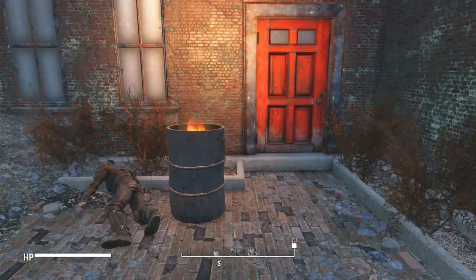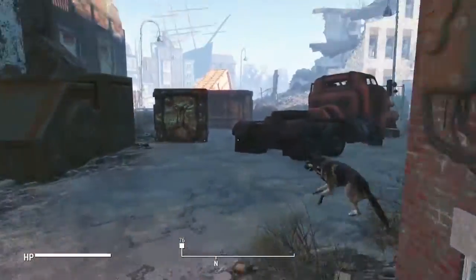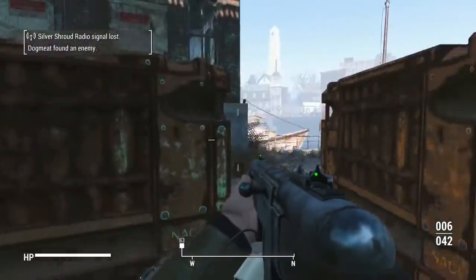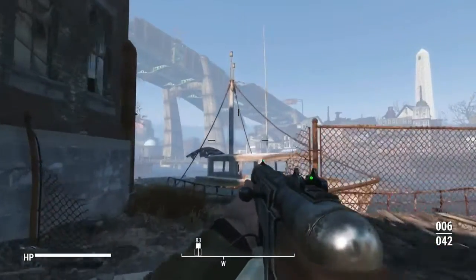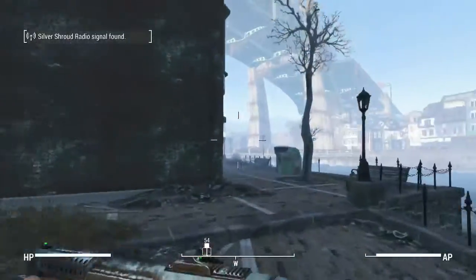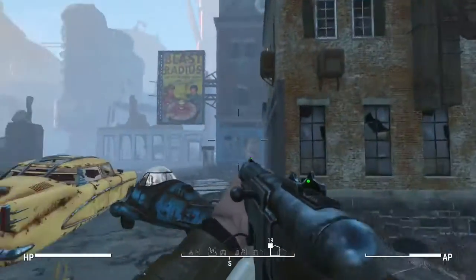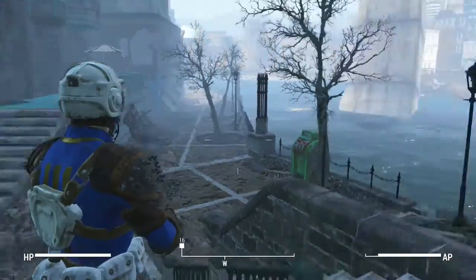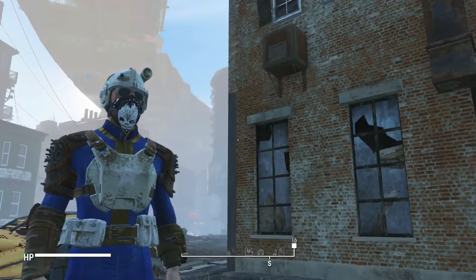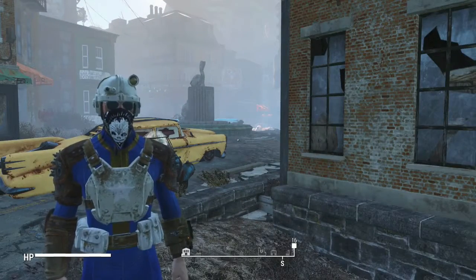Alright chaps, here we are at Pickman's Gallery, the place we got our special knife — our stabbing knife. Let's start heading over to the Cabot house, which is west of here. Maybe we'll get into some fun battles on the way there. I'm really liking this modification we put on our leg armor — we can sprint for quite a while now, even without our Sea Captain's Hat increasing our endurance.